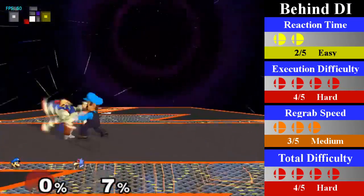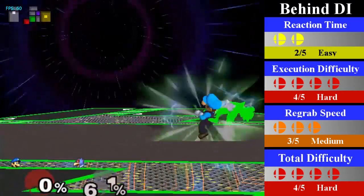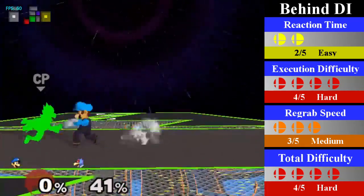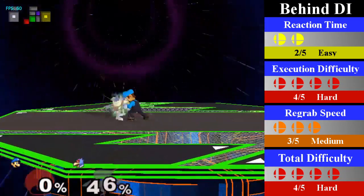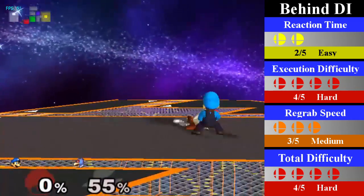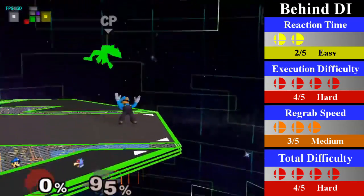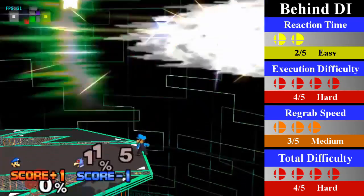For behind DI, Luigi can regrab from 0-45% and 55-110%. From 45-55%, Luigi has to go for a combo regrab to continue the chain grab. From 0-45%, Luigi just needs to quickly turnaround dash jump cancel regrab — this is slightly easier than it is on Fox, but it is still difficult. From 45-55%, Luigi has to go for a wave dash up tilt regrab, as Falco gets sent too far for a running grab and hits the ground too early for a wave dash grab. You want to hit with the early backwards part of the up tilt, and Luigi can regrab in either direction afterwards. From 55-110%, Luigi can start going for wave dash regrabs — wave dash up tilt regrabs are also still possible, but you don't need to. You can end this with a wave dash attack of your choice, but if Falco goes off stage, you can't really follow up that easily.